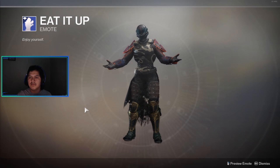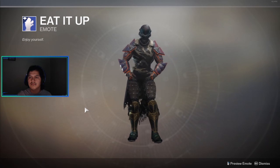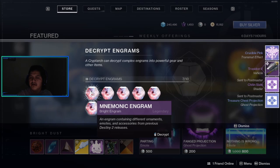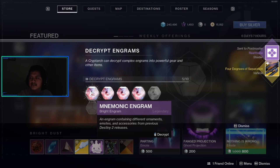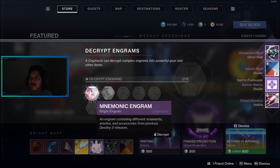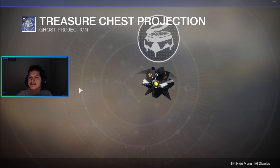This is the emblem. Now opening the last nine Mnemonic Engrams. I got a shader and a ghost projection, a transmat effect and a vehicle, a ghost projection, an exotic vehicle, a warlock ornament, another vehicle, a ghost shell and a shader, and finally a ship and a transmat effect.